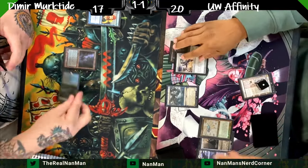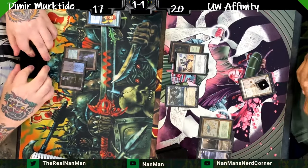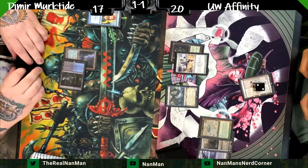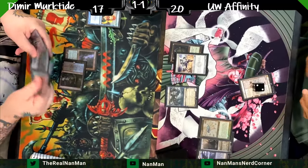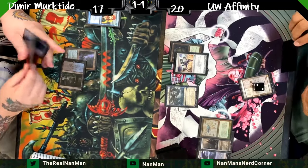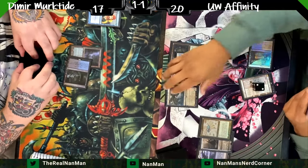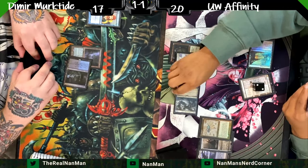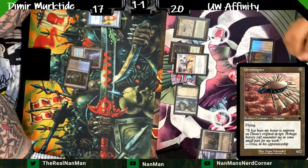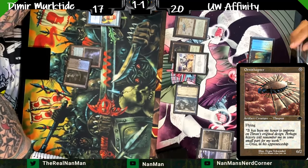Not much else set up here — we milled a Counterspell but were hoping to mill one of our Oculus. Urza's Saga ticking up. The debate with a turn-one Urza's Saga is: yes you get to search right away, but is it better to wait an extra turn for more mana? Casting Ornithopter is an option. You could still make a creature because of the Springleaf Drum, but that commits all your mana.